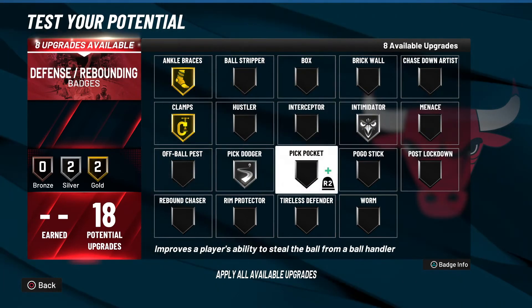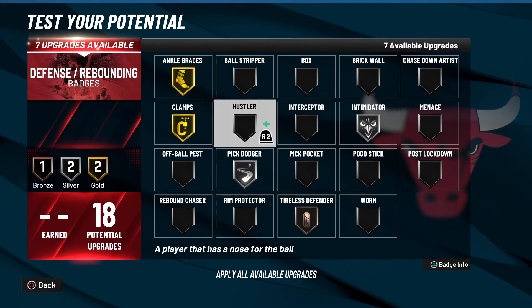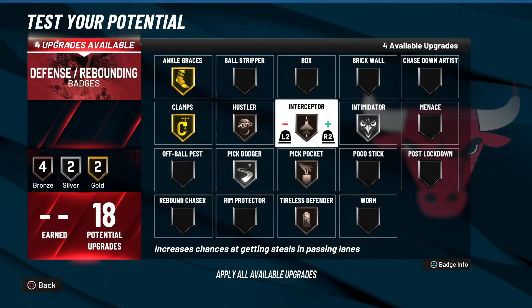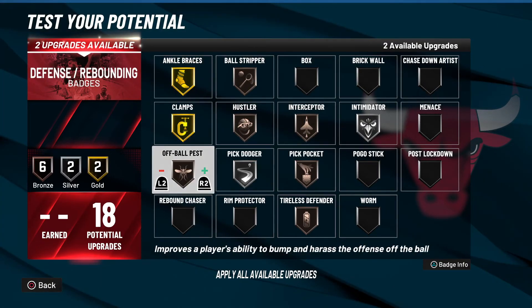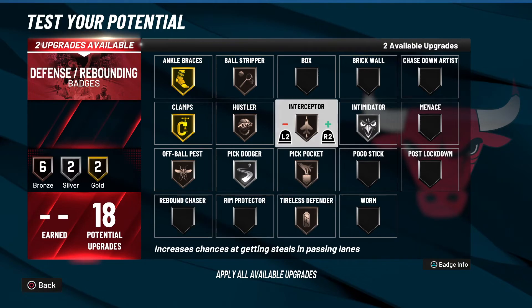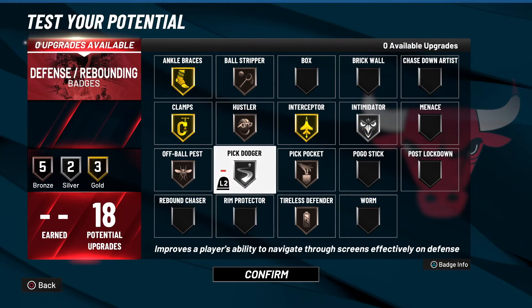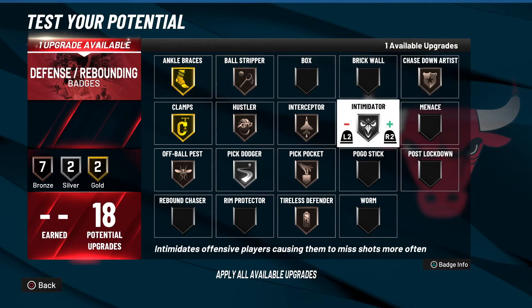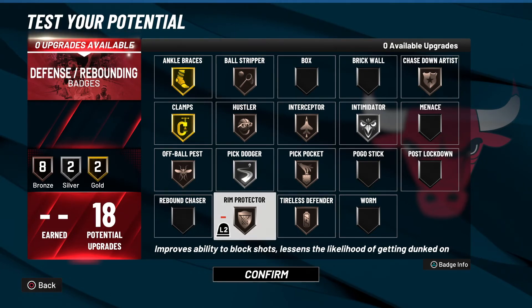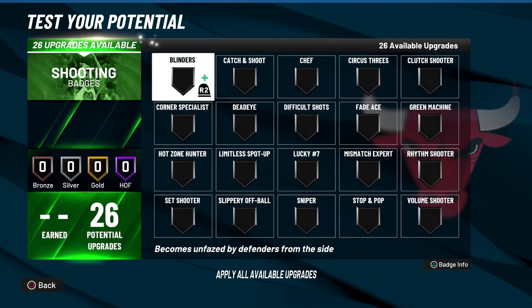For defensive badges, he does have gold ankle braces and clamps, silver intimidator, pick dodger, and tireless defender — we'll go tireless defender bronze. He also has hustler bronze, interceptor bronze, and defensive leader bronze, though we can't get defensive leader. He has pickpocket, ball stripper, and off-ball passer. With two points left over you can either go gold intimidator with silver interceptor, or gold interceptor to capitalize on the high steal stat. Another option is bronze chase down and bronze rim protector to be a more all-around better defender — or just go gold interceptor.